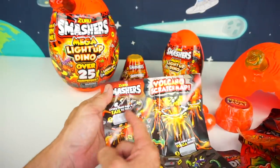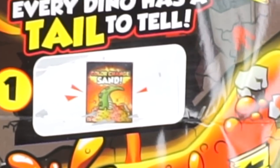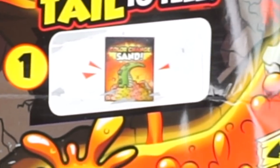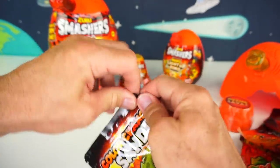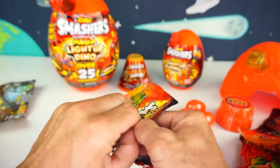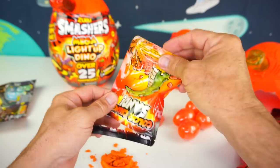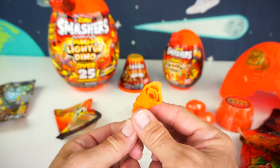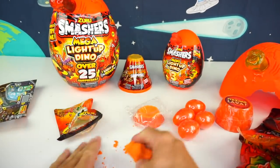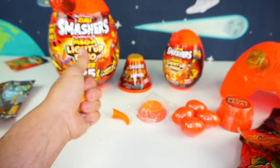Let's scratch off number one — and this one has the color change sand. Here is our tear strip. Let's see what piece of our dino is in here, because each section has its own piece. All the sand comes out and it looks like we have an orange tail — this is color change sand. You guys can explore with your sand at different temperatures — cold, hot — and get different colors out of that.